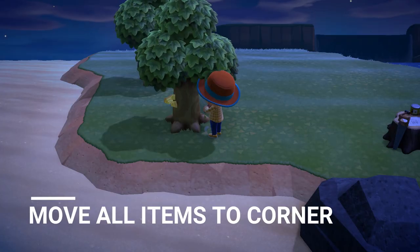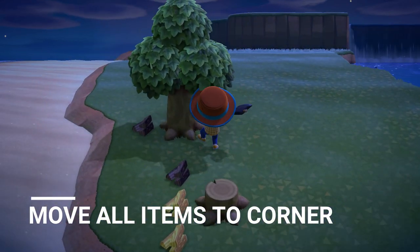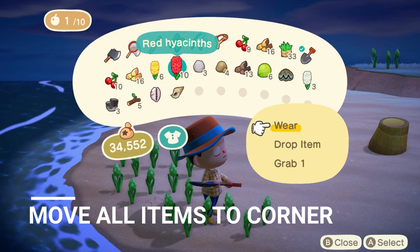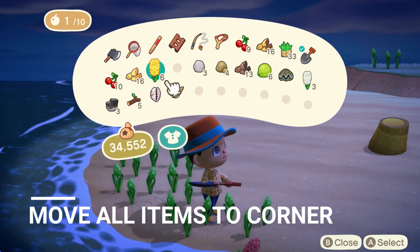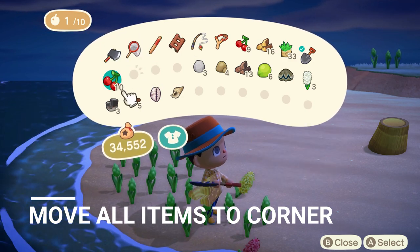For the trees, you'll want to chop them down, dig up the roots, and put all the chopped wood in the corner as well. Then plant all the flowers and drop all the items you've collected there. Be sure that after you've moved all the flowers and planted them in the corner, you pick the flower petals and drop them on the ground as well. Otherwise, you may have bugs spawning there, which completely defeats the purpose.